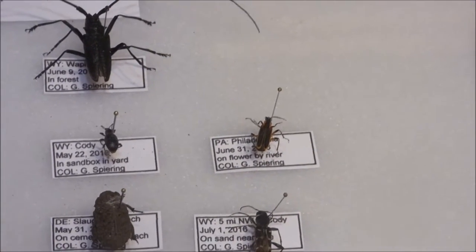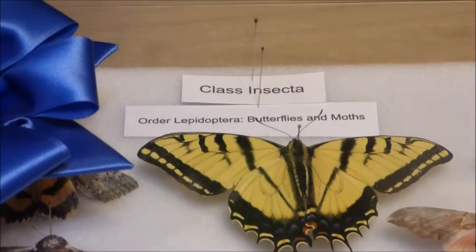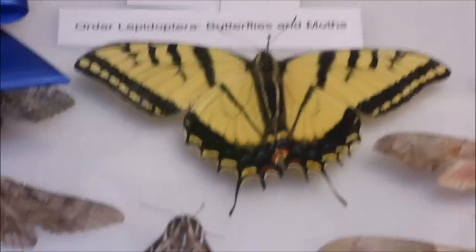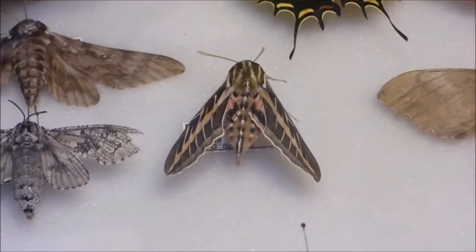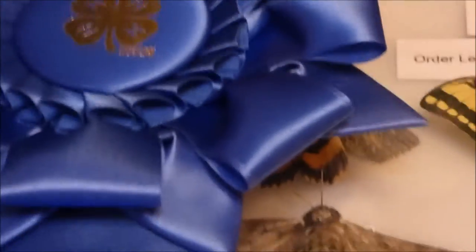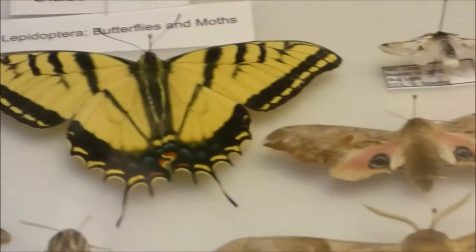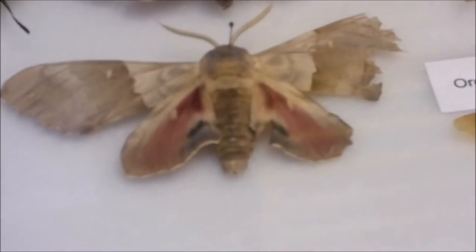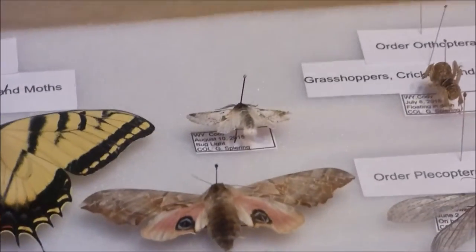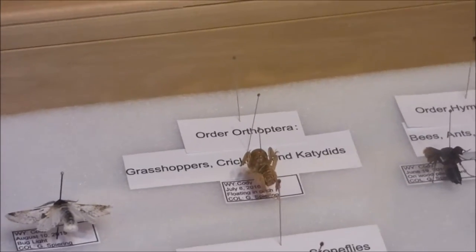I'm not sure what that is either. So over here we have Class Insecta, or the Lepidoptera, Butterflies and Moths. So here's a Two-Tailed Swallowtail Butterfly. Here's a Hummingbird Sphinx Moth. I'm not sure what that is or that. This is a Sweetheart Underwing. This is a Hawk Moth. I'm not sure what this is. This is a Tiger Moth. And then that's the end of Order Lepidoptera.